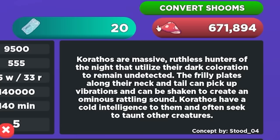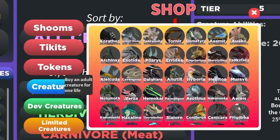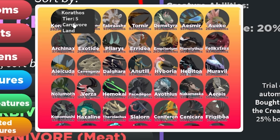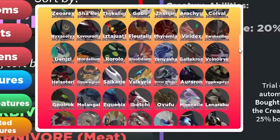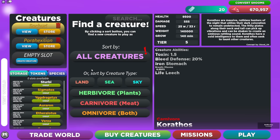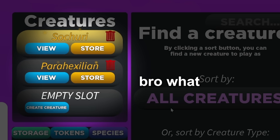Once you click it, go to Creatures. New creatures are usually up top like the Carathos, but you'll have to scroll down to find the Karaku section — and there it is, the Jetty Bean. You can buy it for 937 Shooms.